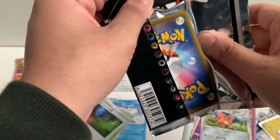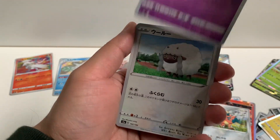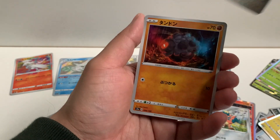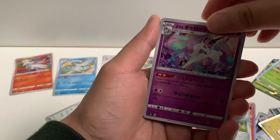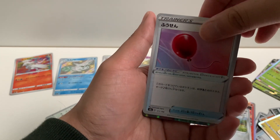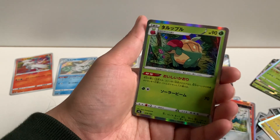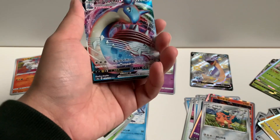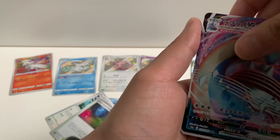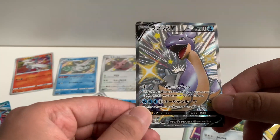Let me know in the comments what you thought of this box — I highly recommend it if you get the chance. We got a Gastly, a Rolycoly, a Quick Energy or Speed Energy, a Galarian Rapidash, a Holo Copperajah — isn't it weird that people eat the pie off its back? We got a Lapras VMAX to go with our Shiny Lapras V — nice! And our last card is a Phanpy. Wow.